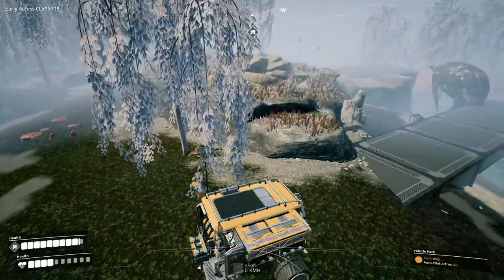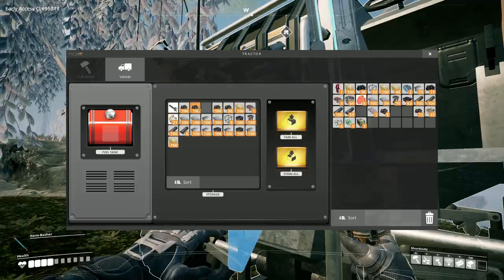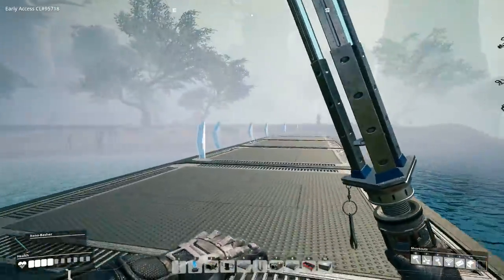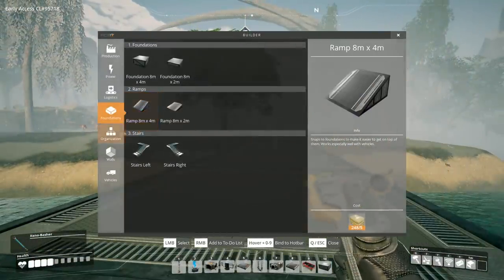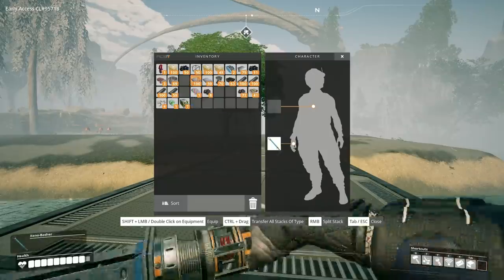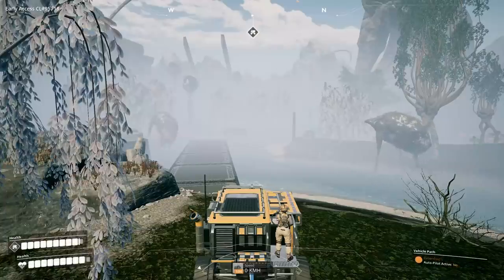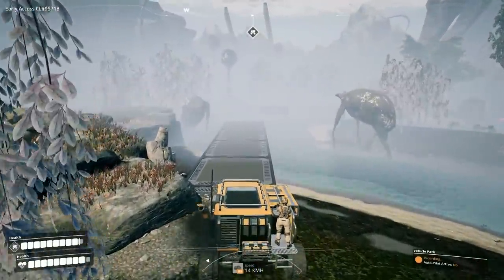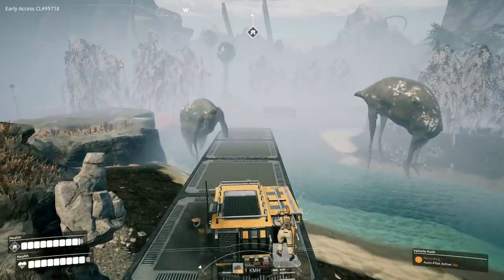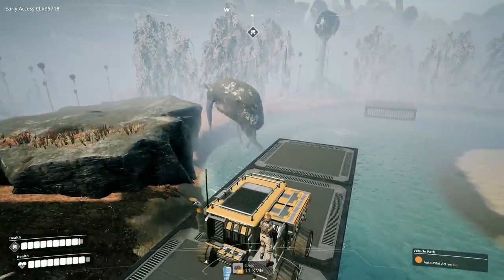I'm going to run back and try to get my health back — I think I have some food on me. There he is marching over there. I wonder if I can get off this thing without making him angry. This would take a long time to get back to. I got some health back, but now we have the problem with this thing — I don't think I have the firepower to take it out. Let's drive over here with the truck and see if it moved. Talking about this biome being insane.